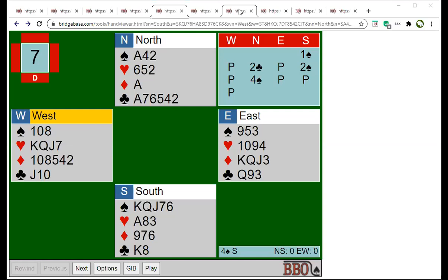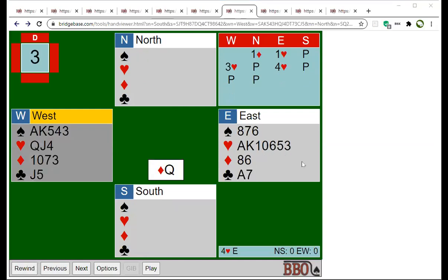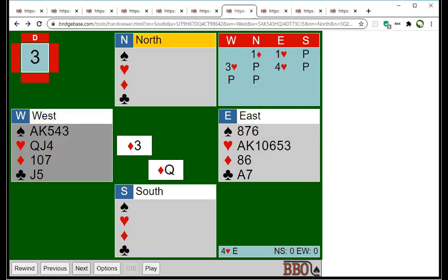Here's another hand played at the club on a Friday before lockdown. Most people ended up in four hearts. The bidding might go: North opens a diamond, you overcall or bid hearts with that nice heart suit, partner supports, you end up in four hearts. The opponents lead a diamond. Count your winners — how many tricks do you expect?